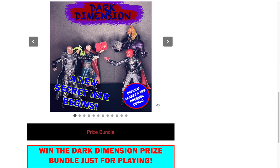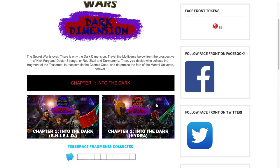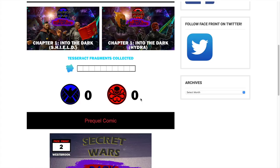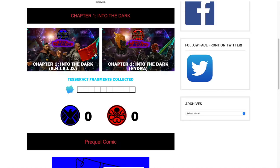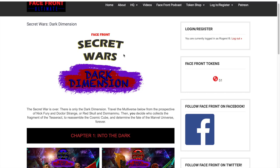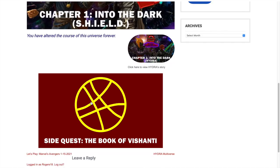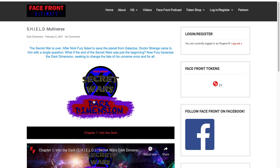That is it, True Believers — that is how you play Secret Wars Dark Dimension. Literally play — you have nothing to lose, everything to gain. You can win a sick prize bundle and there's all this rich story content that I have painstakingly created. It's just a fun game that requires a lot less involvement than the original Secret Wars did. All you have to do is click the multiverse and vote for who you want to win the shard of the Tesseract, or play a side quest. Go play now at facefrontblog.com/darkdimension. Face front, True Believers, and I'll see you in the Dark Dimension.